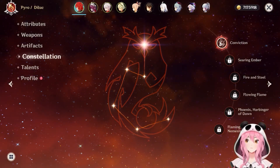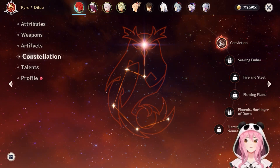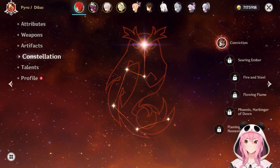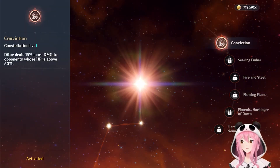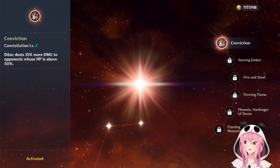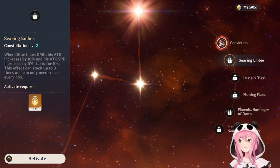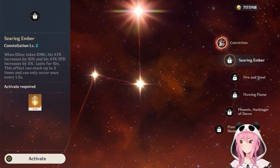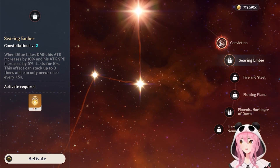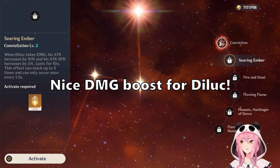Let's talk about constellations. One of the more interesting things about Diluc's constellations is that you can actually get them — as mentioned earlier, this isn't exactly exclusive whale territory since he is a standard character who could show up on standard pulls or even as a 50-50 loss. C1 is called Conviction and makes Diluc do 15% more damage when the opponent's HP is above 50% — a nice little damage boost. C2 is called Searing Ember: when Diluc takes damage, his attack increases by 10% and attack speed by 5%, lasting 10 seconds and stacking up to 3 times, for a total of 30% attack and 15% attack speed increase.